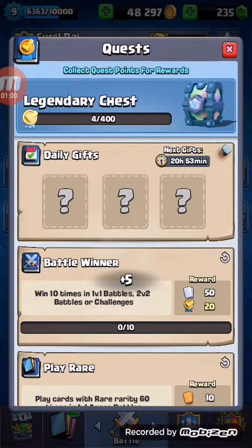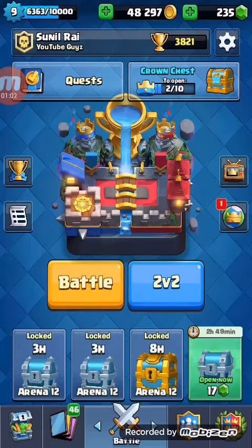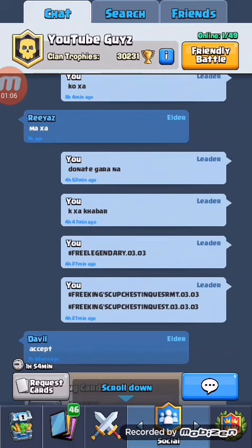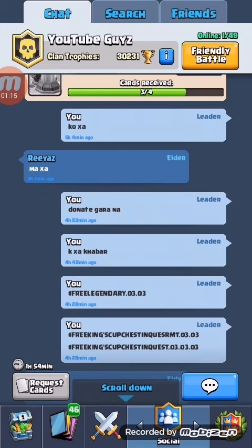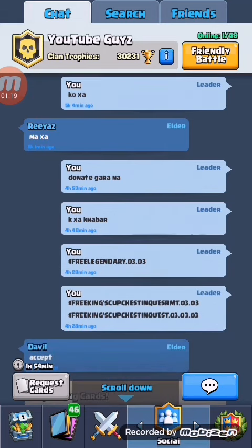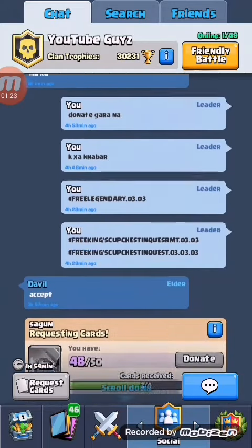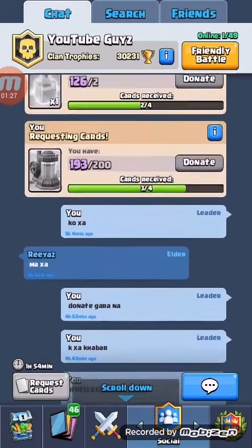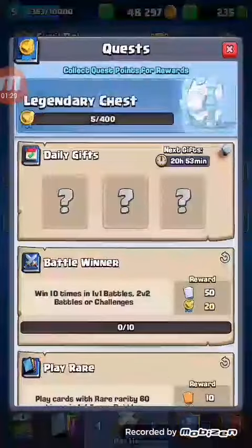In order to get a legendary chest in quest, you have to write the following cheat. Look, I've done it here: free legendary dot 03. This cheat will also work to get legendary. Every time: free legendary dot 03. You can write this, free king's cup, which you can also write. If you write this, you will get this free legendary chest.